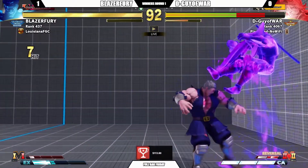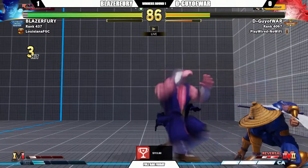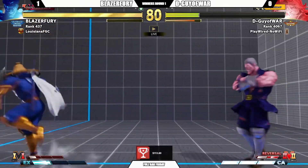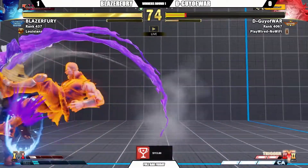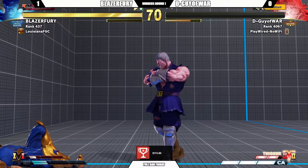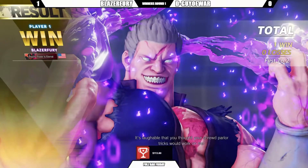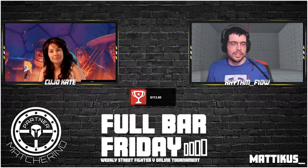Tried to start out of range again but Bison immediately rushes down. Trying to escape that corner. V-Reversal ends up getting blocked — constant pressure here by Bison. Zeku does have access to a full critical arc bar with 75 seconds left on the clock. A little bit of a shimmy into a forward throw and a second throw — and a perfect! Bison wins. Blazer Fury takes it with Bison, and in that final round grabs a perfect. This game gives you no time to set up any sort of defense.